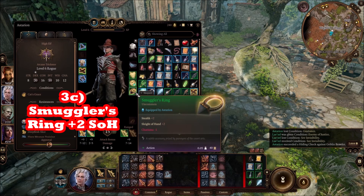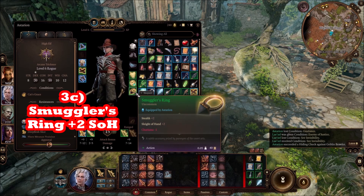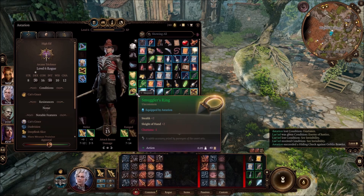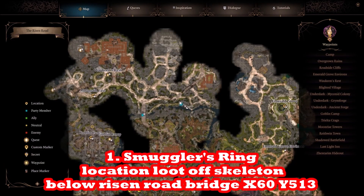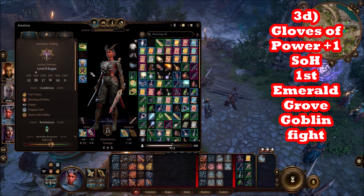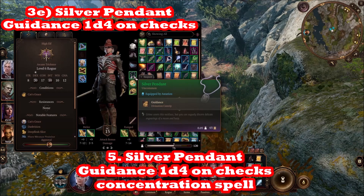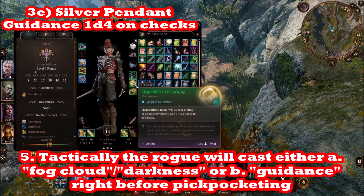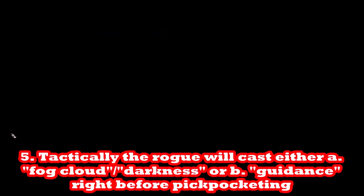The Smuggler's Ring is on the Risen Road and gives plus 2 to Sleight of Hand and plus 2 to Stealth — you just get it off a body. There's also the Gloves of Power, which you get off the main goblin when you encounter the grove for the first time — there's a skirmish with goblins and looting the big one gives the Gloves of Power. You also want the Silver Pendant, which is north of the Nautiloid ship at X-148, Y-375.